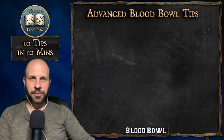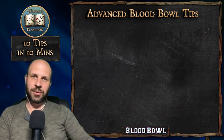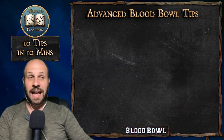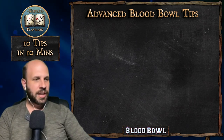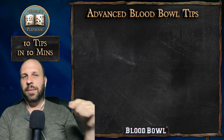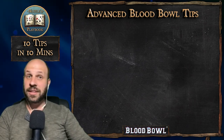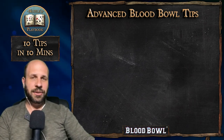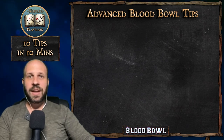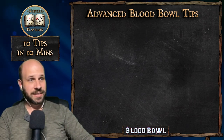Hey everybody and welcome back to Nuffles Playbook. I'm Tyler and today we're going to talk about 10 advanced tips for Blood Bowl in 10 minutes or less. There are a whole bunch of great standard tips like do your risky moves last, move all your safe moves first, and how to throw good blocks. I'll link a really good video to Bonehead's podcast that covers the top 5 basic great moves. Here are 10 tips for players who are on their way to a game right now or looking to get better.